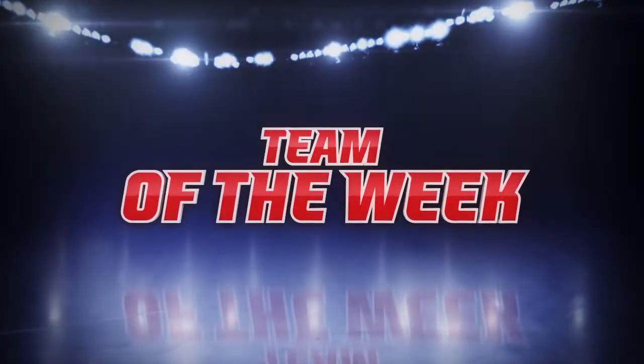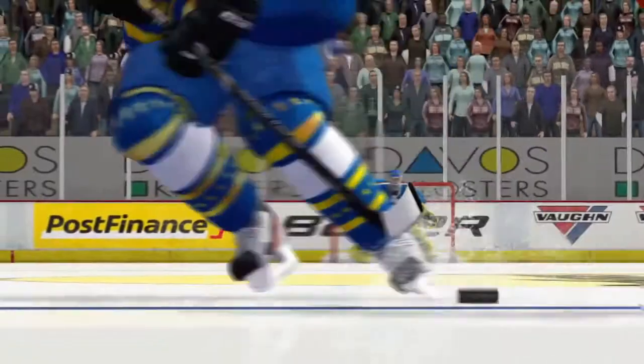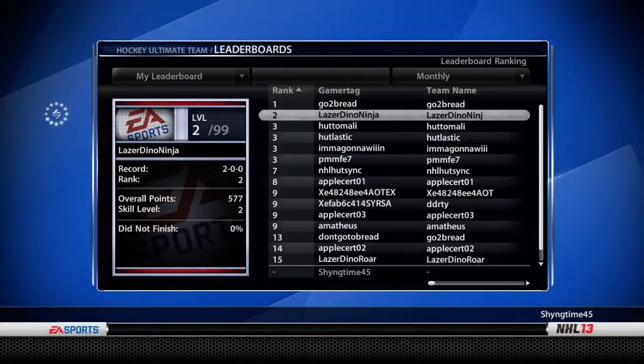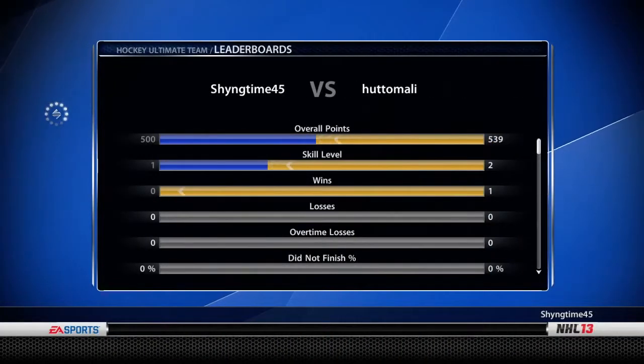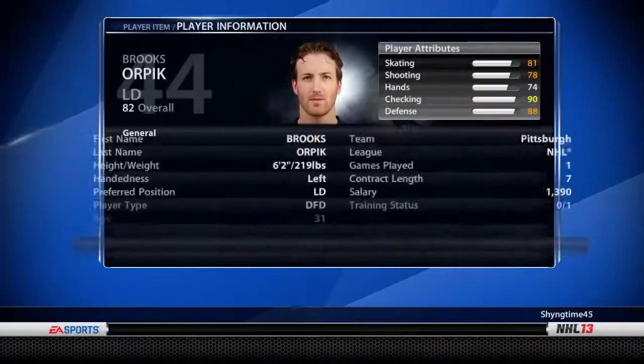Looking for a challenge? Access the Team of the Week screen to challenge the top team for the week. Take on another player on the team at any time, even when they're offline, straight from the leaderboard. This way, you can strategically pre-scout their team before you challenge them for real online.